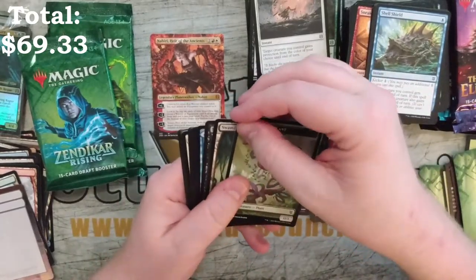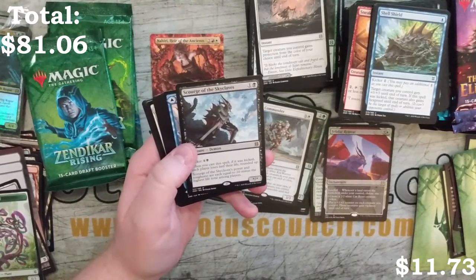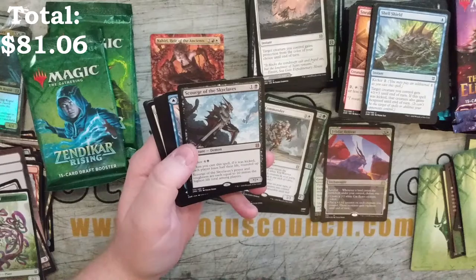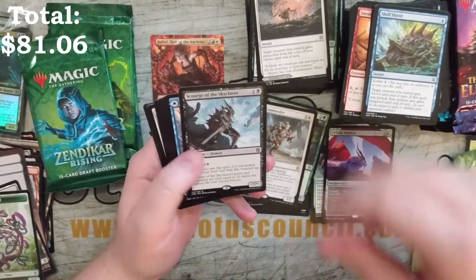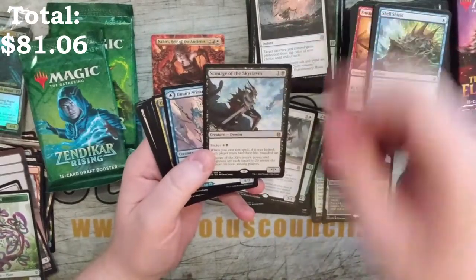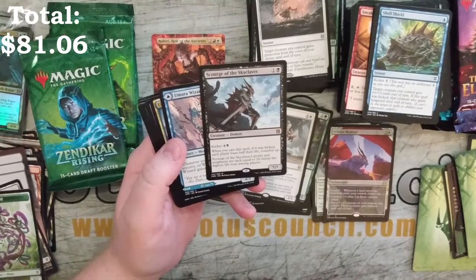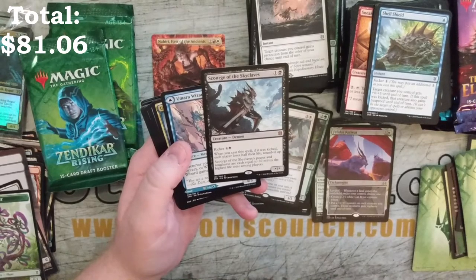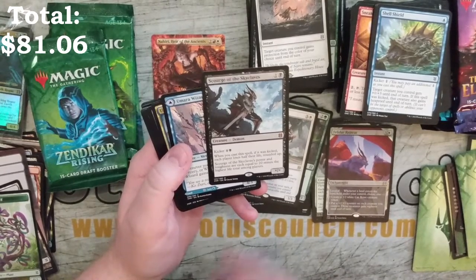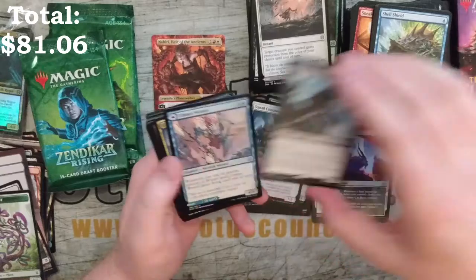I am kind of excited. Scourge of the Skyclave — wow. That is definitely a spell you want to kick. Kicker of four and a black. When you cast the spell kicked, each player loses half their life rounded up. Scourge of the Skyclave's power and toughness are equal to 20 minus the highest life total among players. So if it's kicked, it's coming in as a 10/10. Wow, really good.